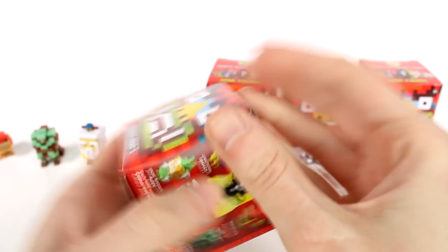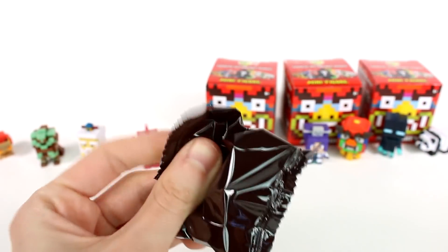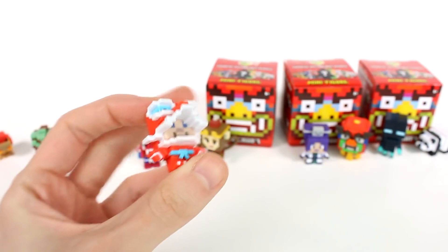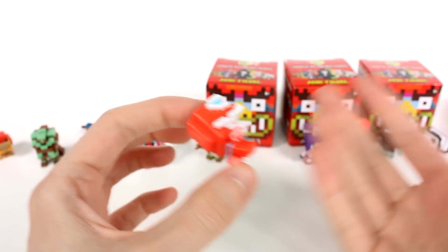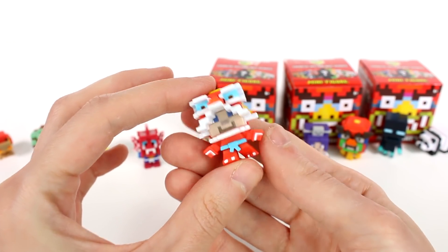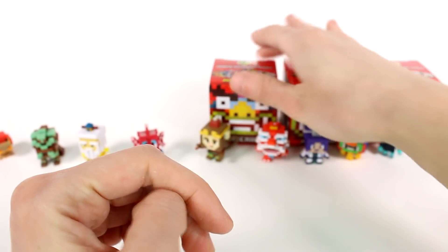And then the next one is letter G. This one's really awesome. This is Steve in a dragon dancer costume — it's dragon dancer Steve. This is awesome. I love it. I think I've said that about every one of them, but they're so cool.